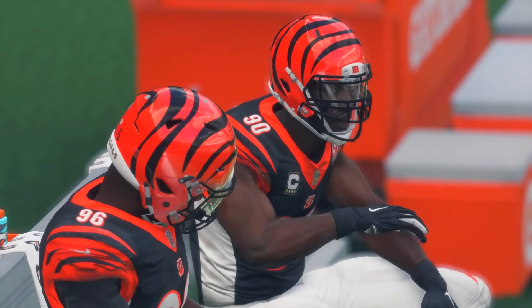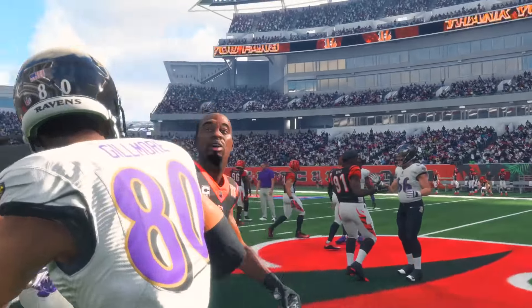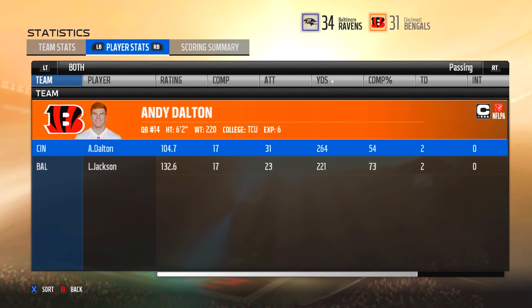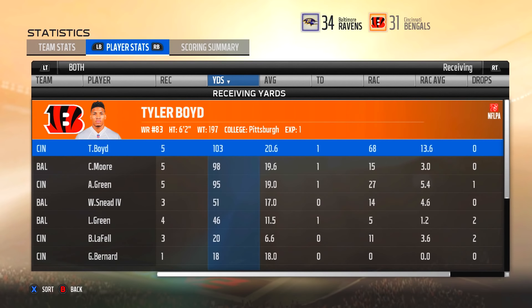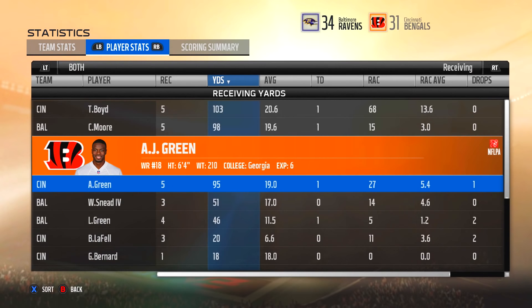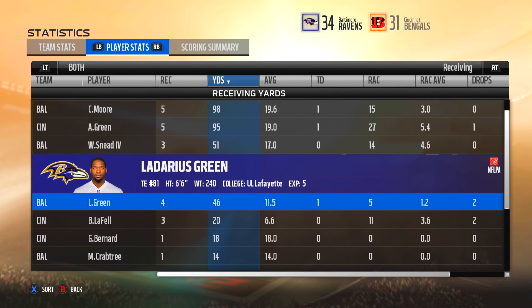Game number one - one win on the day, we are 1-0 on the season. Going into a very highlighted matchup next, rookie versus rookie quarterback. Andy Dalton went 17 for 31 for 264 yards, two touchdowns. Lamar had a pair of passing touchdowns and a pair of rushing touchdowns - 158 yards on 14 attempts, playing very well. Tyler Boyd had 103 yards and one TD on five catches. Moore had five catches for 98 yards and a TD. Willie Sneed had 51 yards on three catches. Ladarius Green had four catches, 46 yards, and a touchdown.